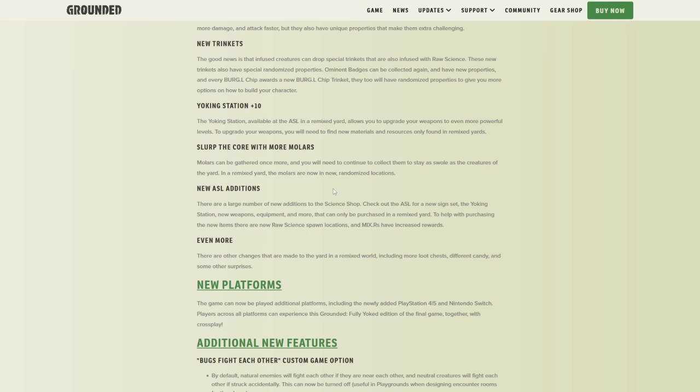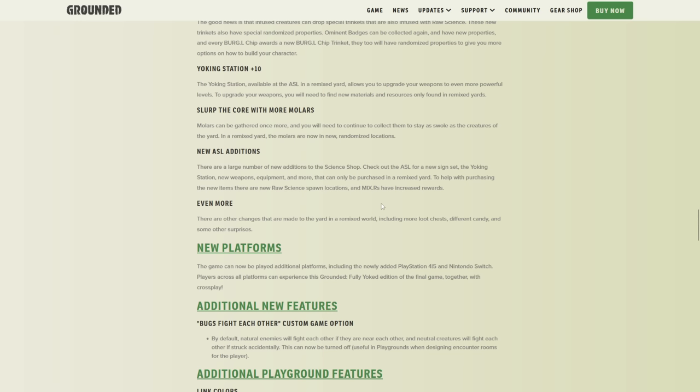That's definitely an interesting way of doing it and keeping it fresh for people, so it's not like 'New Game Plus 1, here's where everything is; New Game Plus 2, here's where everything is.' New ASL additions — there are a large number of new additions to the sign shop. Check out the ASL for a new sign set, the Yoking Station, new weapons, equipment, and more, that can only be purchased in Remixed Yards.